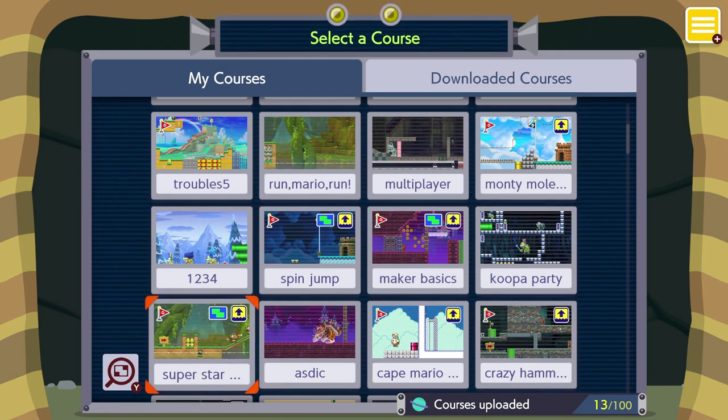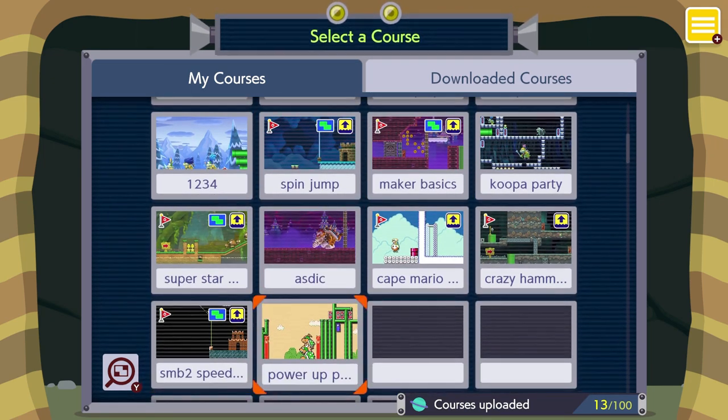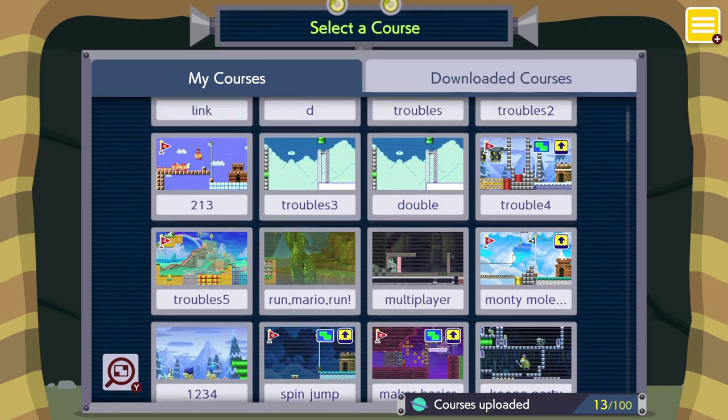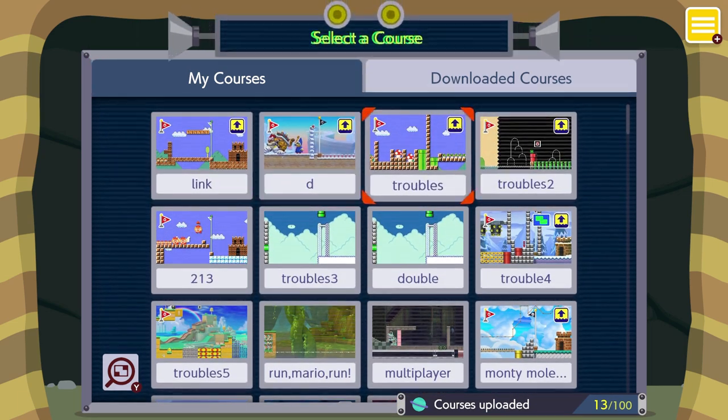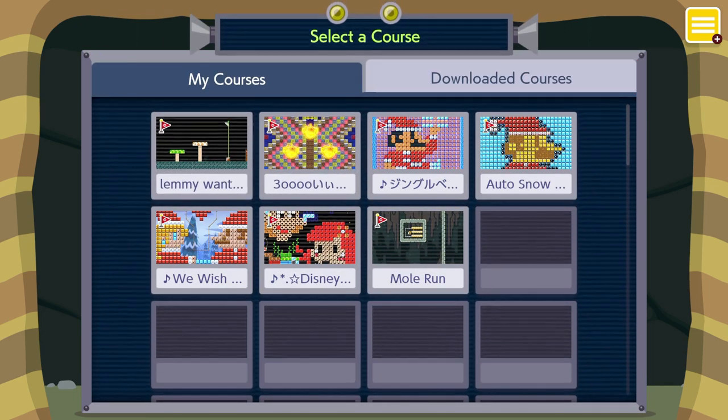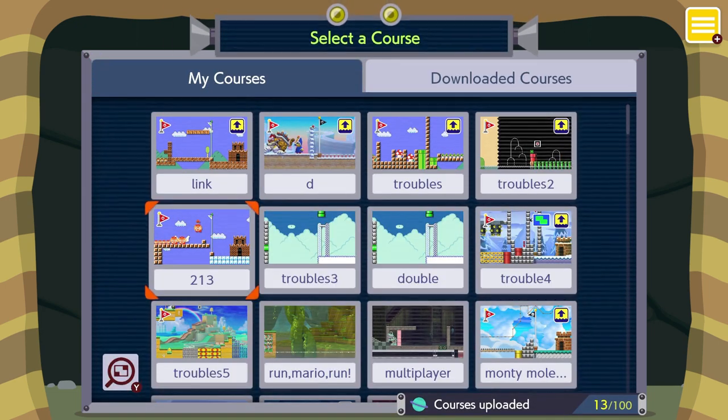The ones that the arrows are pointing to are uploaded. There is one level that I think is really fun. Those other courses were ones that people made.